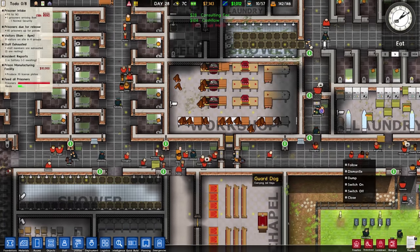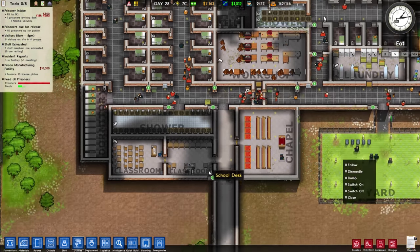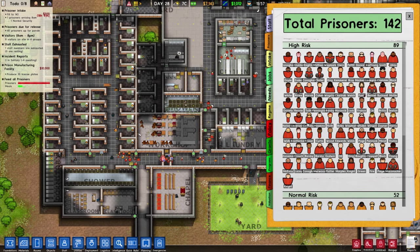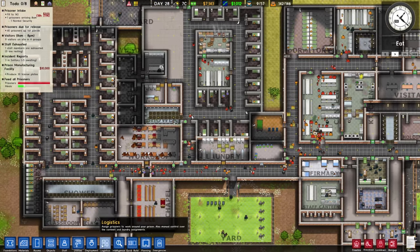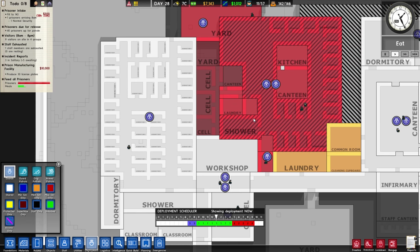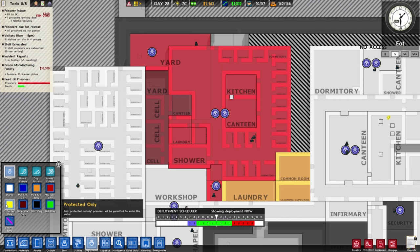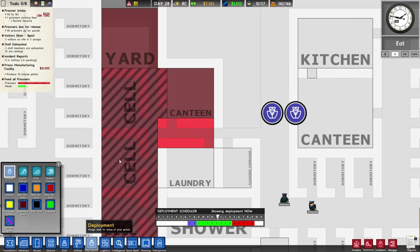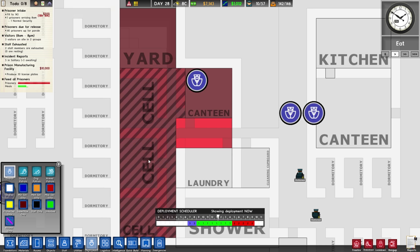It stays on — good. How many people are dead? Probably way too many. The danger level is increasing, not surprised. We have 89 high-risk prisoners — we're mostly running a high-risk prison at this point. We could set this to medium security but we're not going to. Why is nobody deployed in this area? I'd like some guards roaming around here at any given time.